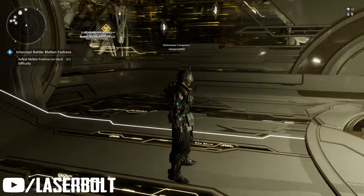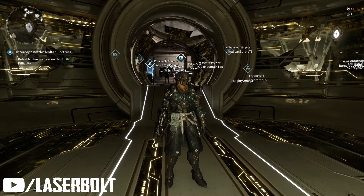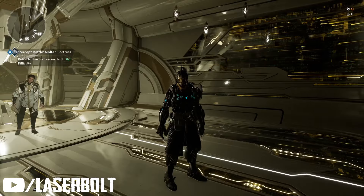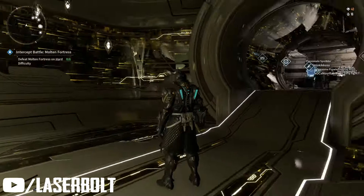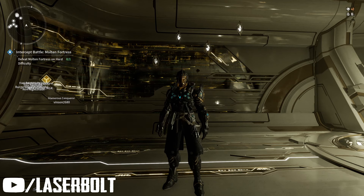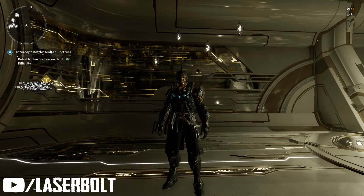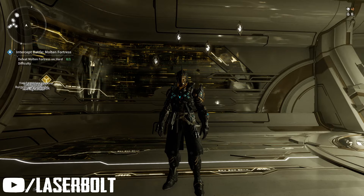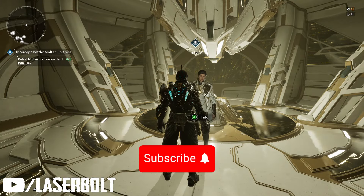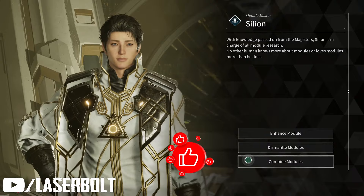Hey, what is up, First Descendant — welcome back to another video! Today I have really good news: if you are looking for those mods that you can only get when fighting hard bosses, you are now able to get them without fighting bosses. What you've got to do is very simple — all you need to do is check your inventory, come to this location, and talk to Cillian. You are already able to combine modules here.